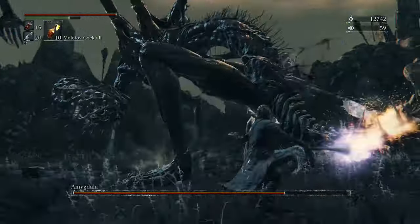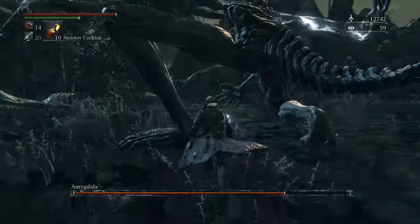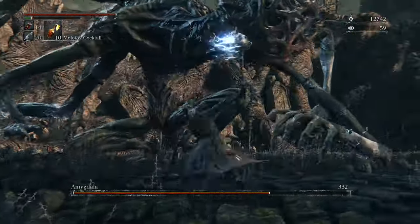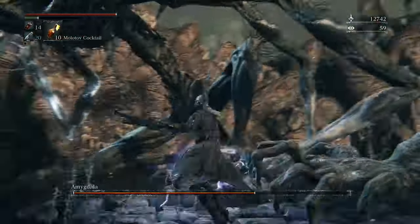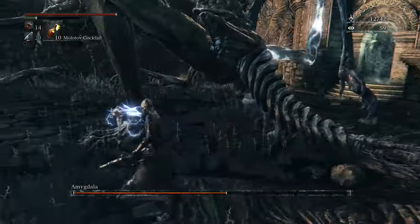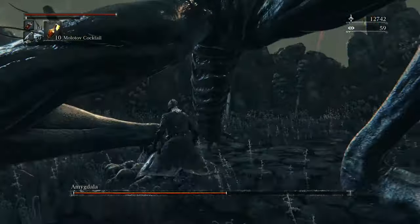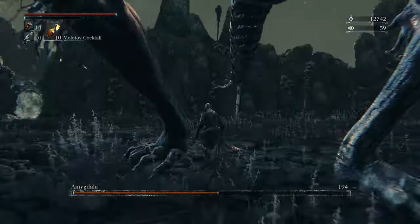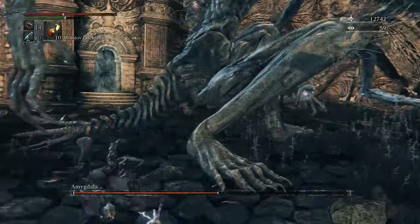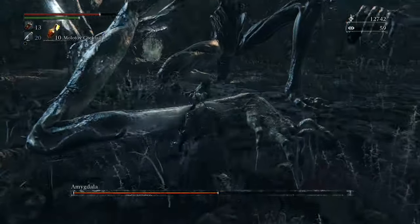You want to focus on the legs, which are a little bit more vulnerable. Another reason to attack the legs is you can drop Amygdala's head down a little bit. This is not a strategy I used in this video because the Tonitrust doesn't have the range I needed to attack the head, but if you're using a larger weapon like Ludwig's Blade, the Hunter Axe, or anything with a large overhead swipe, you can attack Amygdala's head whenever you drop it down. It seems like the head drops whenever she rears up one of her legs after you've gotten a lot of burst damage off on it.